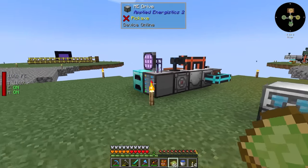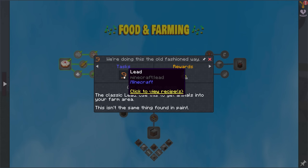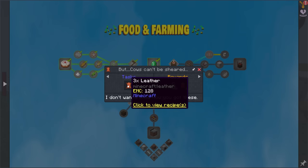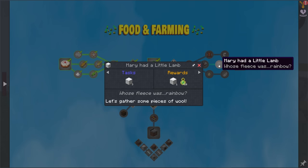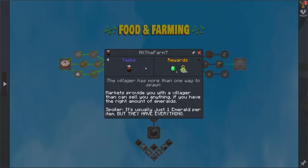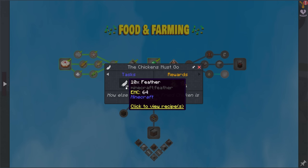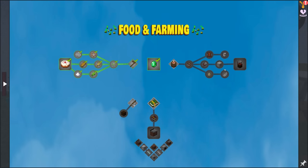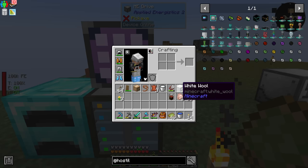I wanted to knock out a quest or at least a section of quests right away here in the food and farming section. This one has to have a lead. They want us to have three leather, a bucket of milk, shears, three wool, the marketplace which we made a while ago, three eggs, 10 feathers, three raw chicken. All of that stuff is currently in my inventory.